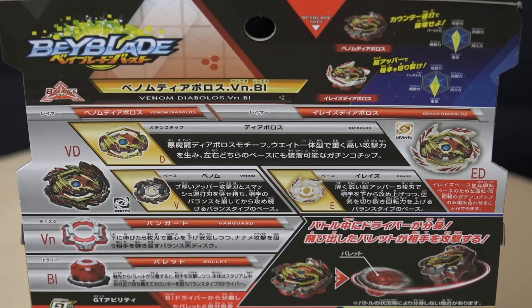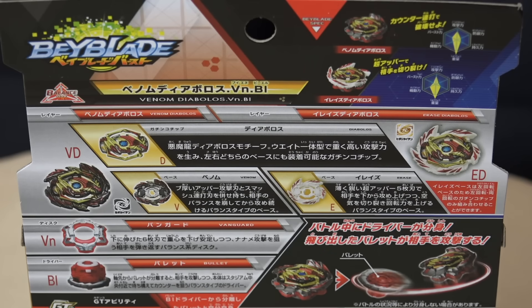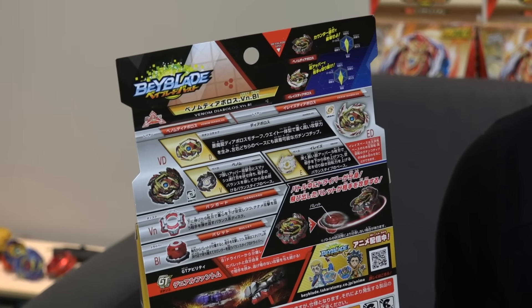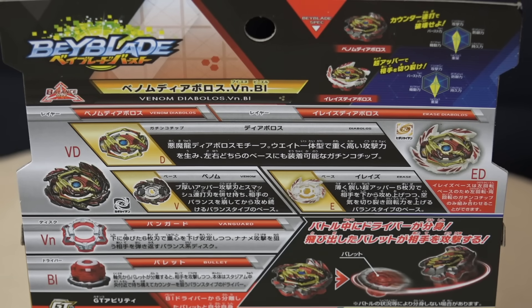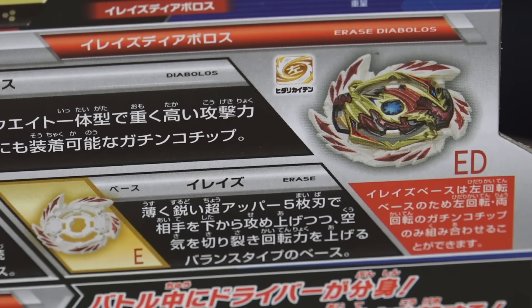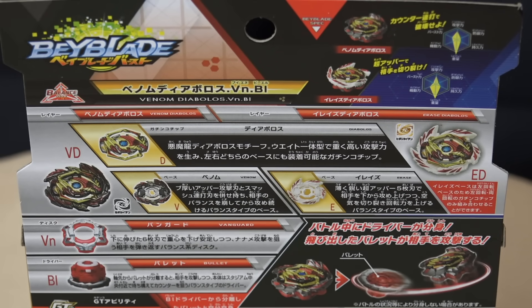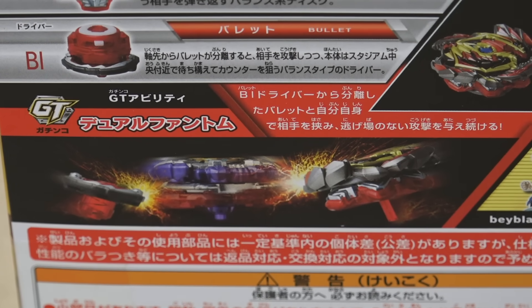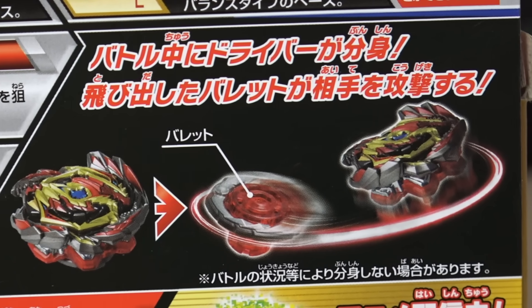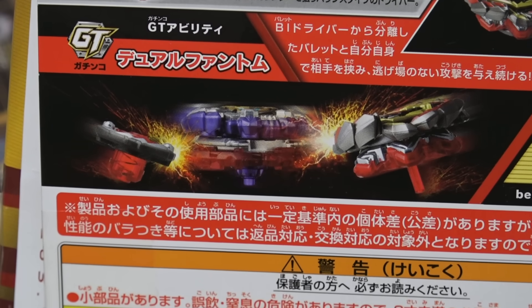Looking at the back, there's a lot of parts — similar to Ace Dragon, it actually comes with two bases: one left spinning and one right spinning. For the gachi chip we have Diablos, and this chip is different because the weight is integrated into it, so you don't get a separate weight. Venom is your right spin base and Erase is your left spin base. The Vanguard disc has tons of metal and an integrated frame. The most special part is the bullet driver, which can apparently split apart from the bay to perform a pincer attack — kind of like Phoenix in the previous gen, but this time with the driver.